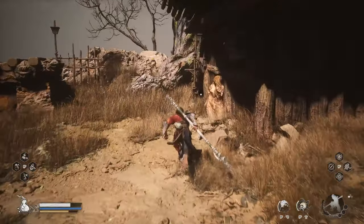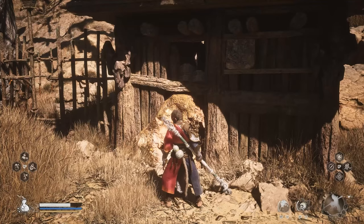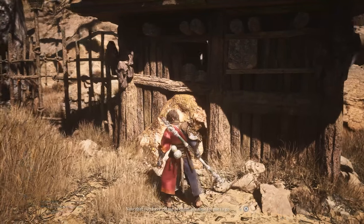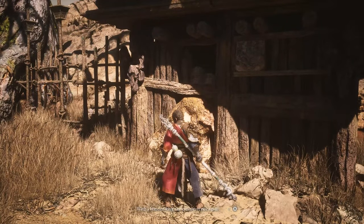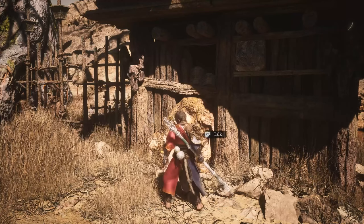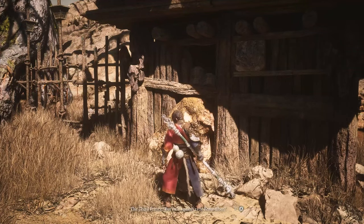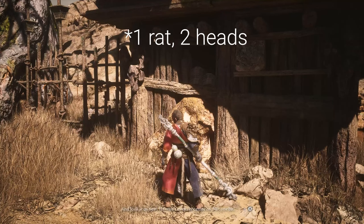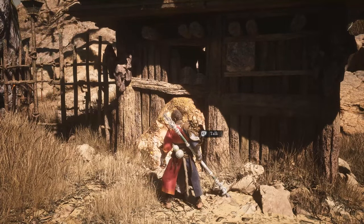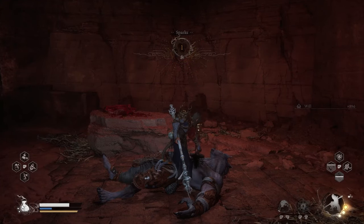Coming back to this particular quest, what you want to do at this point is go back to the beginning in chapter 2, go back to that house, and exhaust the dialogue with those rats inside. After that, you can go back to the cell with the NPC and see if the bodies of those two rats show up there. For some people, the body shows up there, he's already dead, and all you have to do is interact with it and pick up the sword.